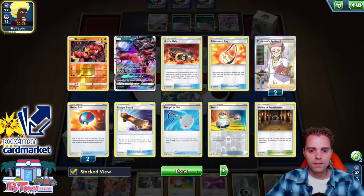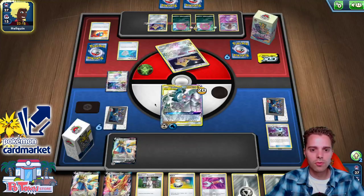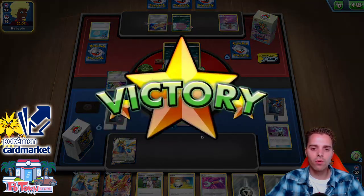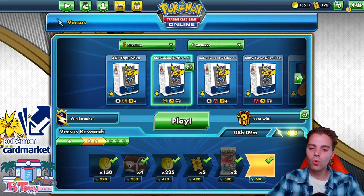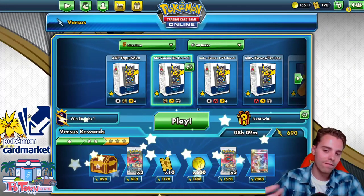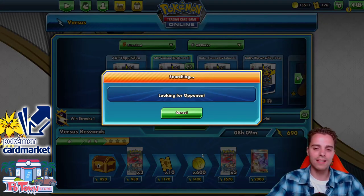Jirachi is doing a whole lot of Stellar Wishing, probably digging for resources. Maybe it's stuck in the active. We do have Tool Scrapper to get rid of their tool cards. They don't have an energy — they were on a clock. Even if they slapped us with damage, if we'd found Chaotic Swell we'd have taken prize cards. We could have top-decked a Quick Ball and grabbed Boss's Orders from Dedane to punish. So ADPization still doing its stuff.